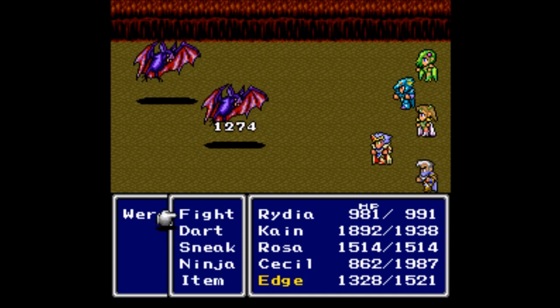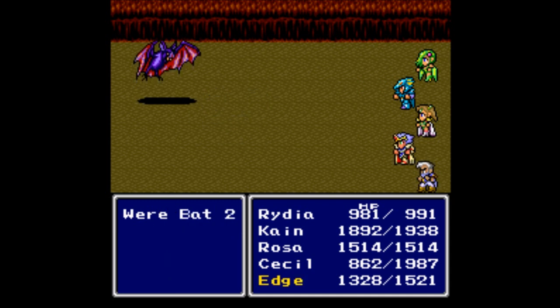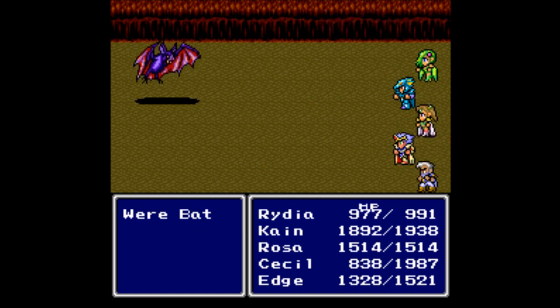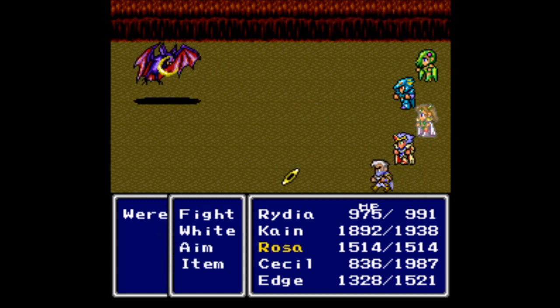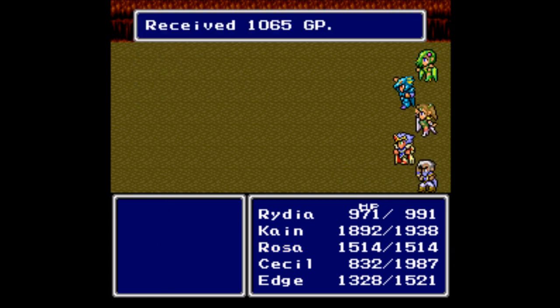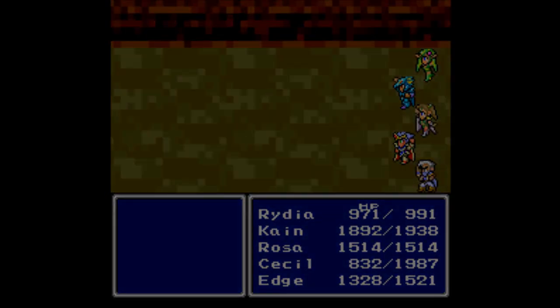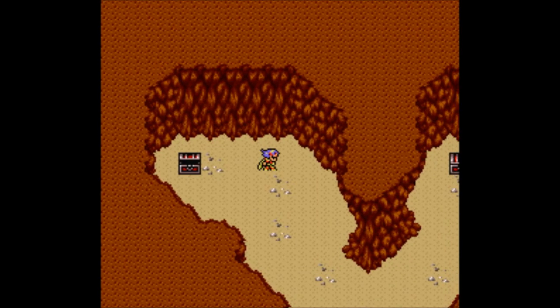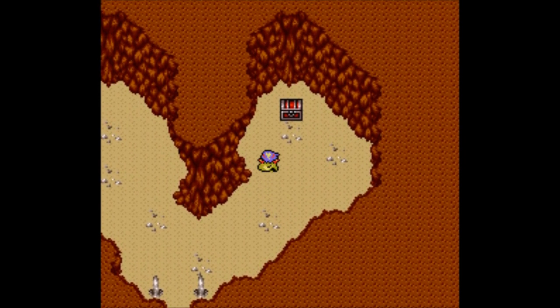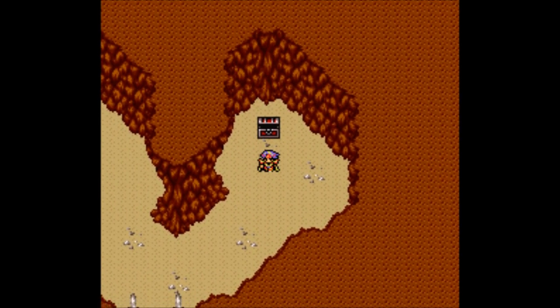Well at least Cecil and Rydia are. The last were-bat should go down here. Who else are you poisoning? He's already been poisoned so it doesn't matter too much. They are weak to missiles, so any kind of boomerang or arrow should do the trick. You get 1065 gill and 1230 experience. I don't believe they are weak to any sort of magic at all.